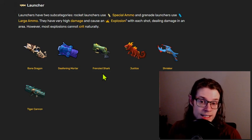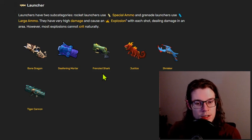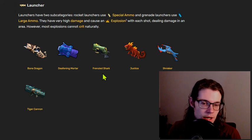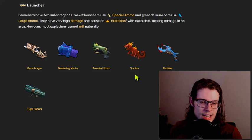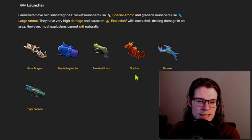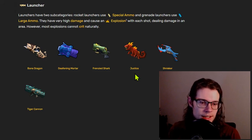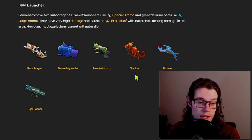Justice is the only natural elemental launcher and it is a unique weapon in general. It has a fair elemental effect chance at 20% and tends to do fairly good damage. The biggest problem is it has very low arc, very low range, and the projectiles are very slow, which makes it kind of hard to use in most situations. It's not a bad weapon, but tends to be outclassed by most other options. The biggest problem with Justice is that it has very low range because of its very low projectile speed and arc.